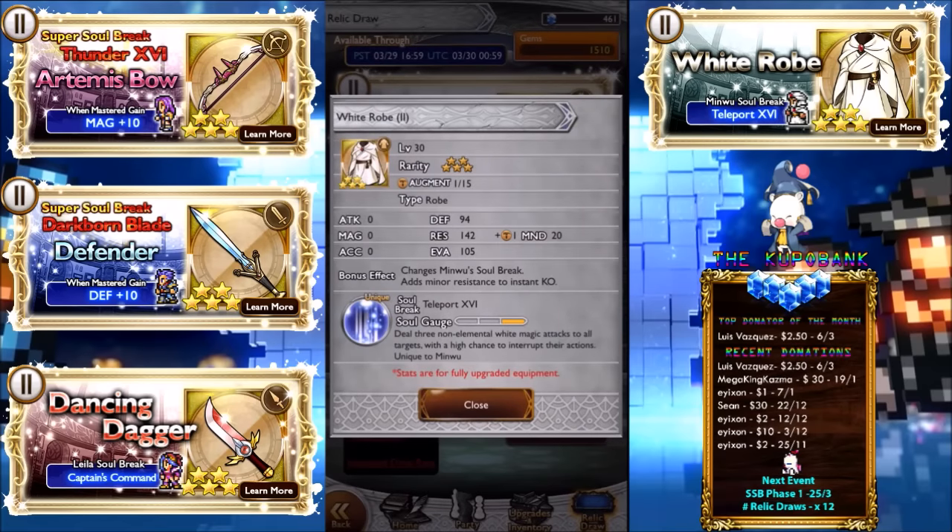Next we have the Win Moves soul break, which adds minor resistance to instant KO. Stats are 94 defense, 142 evasion, 135 mind — not too bad for a white mage. It deals three non-elemental white magic attacks to all targets, which focuses on Mind for once. It has a high chance to interrupt enemy actions — actually it's a 100% chance, which is awesome.